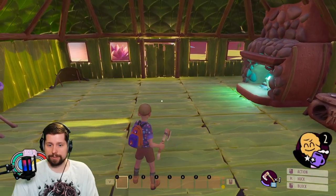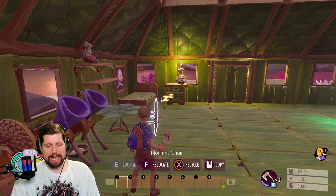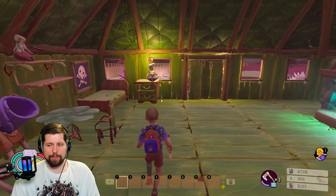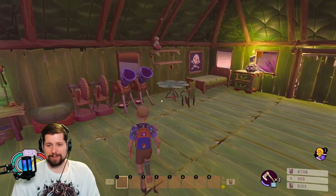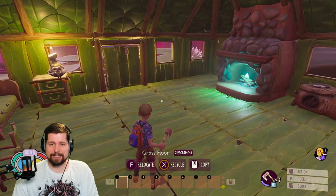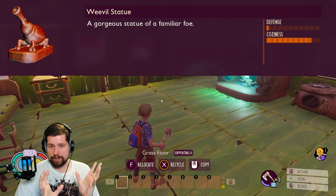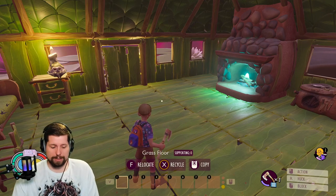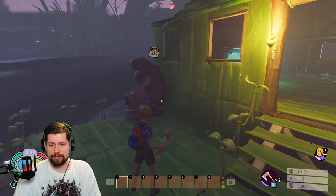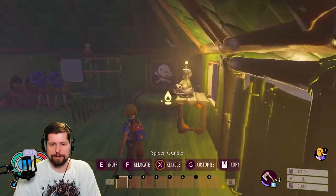Now at level two we have more items available. I've put out a few newer tier two items and some other decorative items. To push to the next level, the best way is to get the different statues from around the labs — there are three easy ones: the aphid in the hedge, the koi in the pond, and the weevil in the haze lab. I put out the aphid statue, the weevil statue, and the koi statue next to the water. I also put out the basketball hoop and we're almost at the next coziness level.